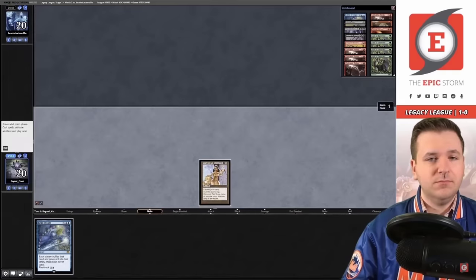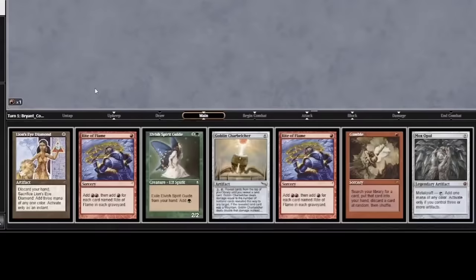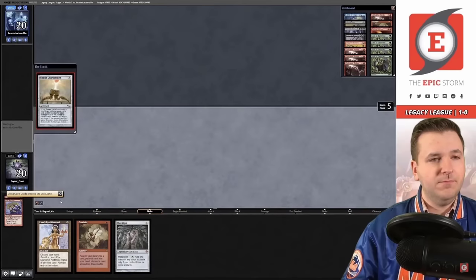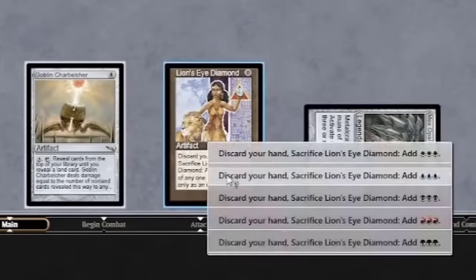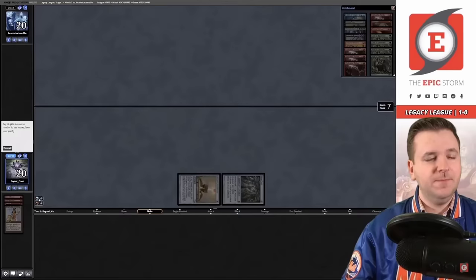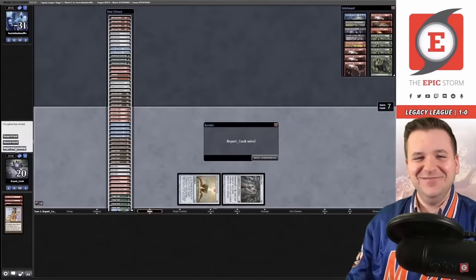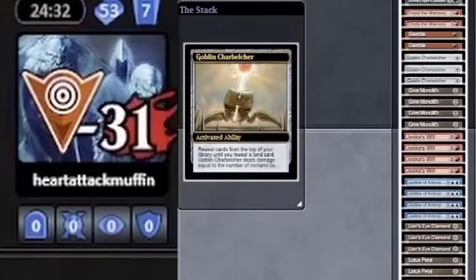Lion's Eye Diamond — activate it. Spin the wheel. And this is a turn 1 win on a mulligan to 3. So Echo of Eons drew Brian the perfect 7-card hand. It's got the Goblin Charbelcher and enough mana rituals and artifacts that add mana to cast the Charbelcher and activate its ability to one-shot the opponent to death.